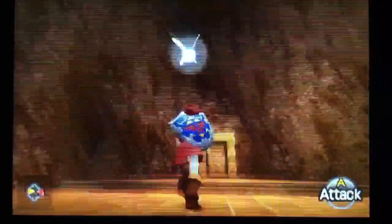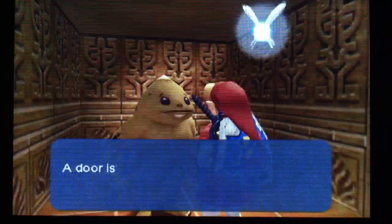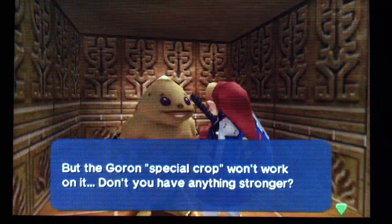And it's exactly as I predicted. You will be freed and you will give me a key — and that rhymes. Adora is hidden behind the statue at the entrance to this temple, but the Goron's special crab will work on it.